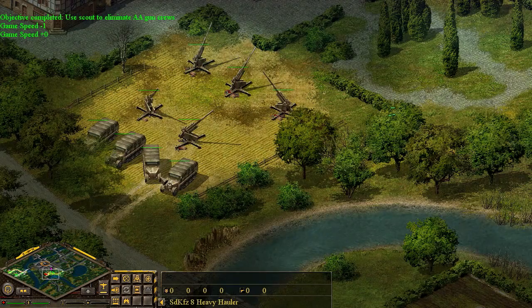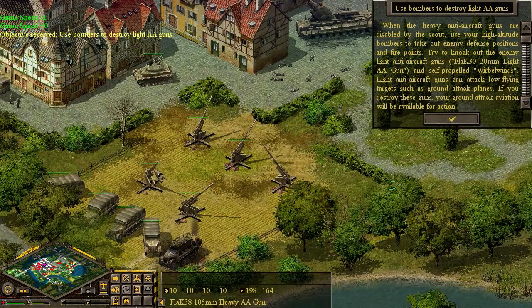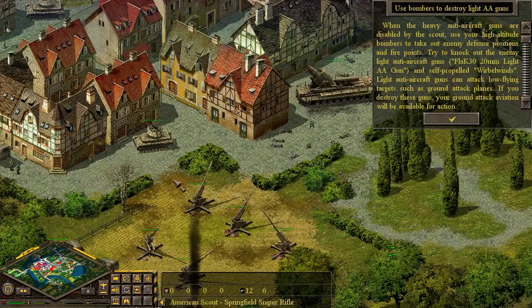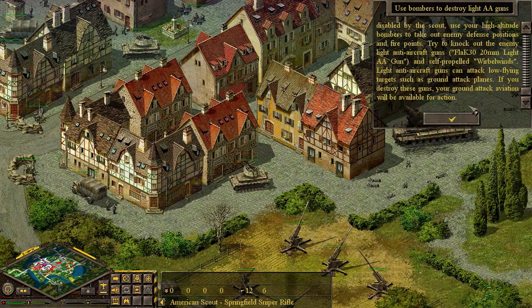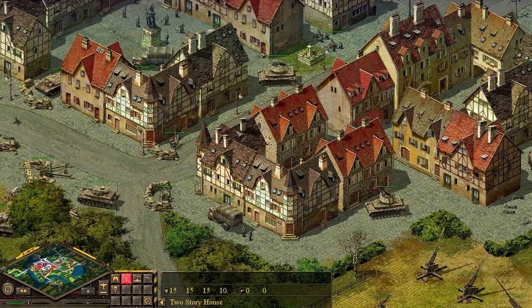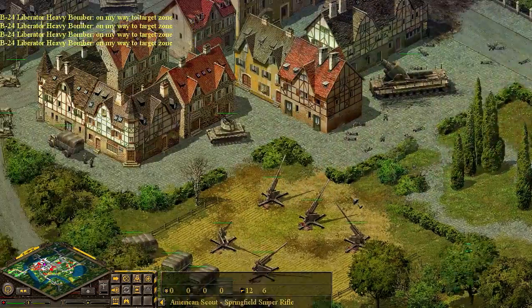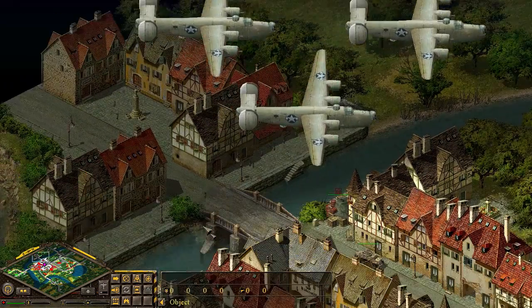We can return to our normal speed. Let's shoot some more trucks, shall we? Use bombers to destroy light AA guns. When the heavy AA guns are disabled with the scout, use high-altitude bombers to take out defensive positions. The Wirbelwinds — those light AA guns — must be in the town somewhere. We need to bomb the hell out of the AA with bombers. Here's actually the 20mm plus the Wirbelwinds — command has said we need to level the town to clear out those four guns, so best not to question high command.